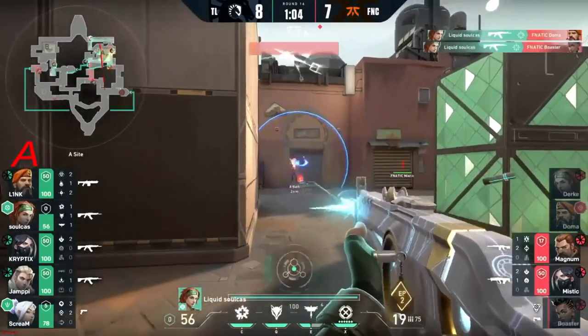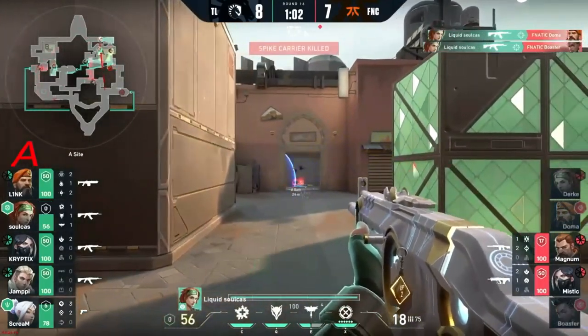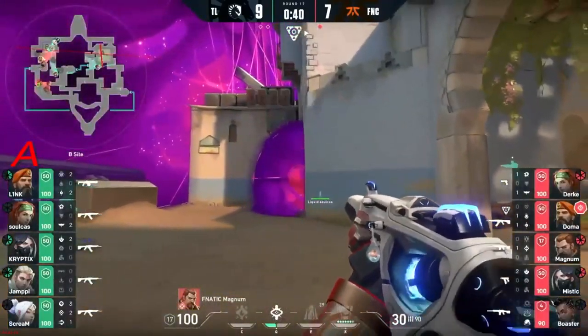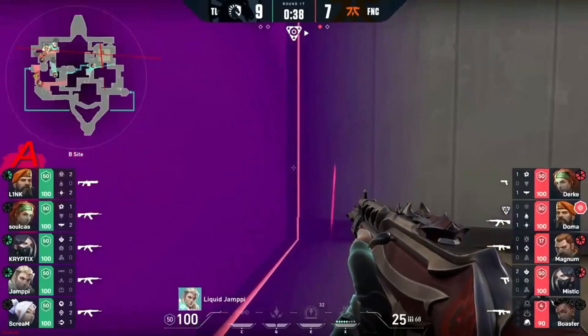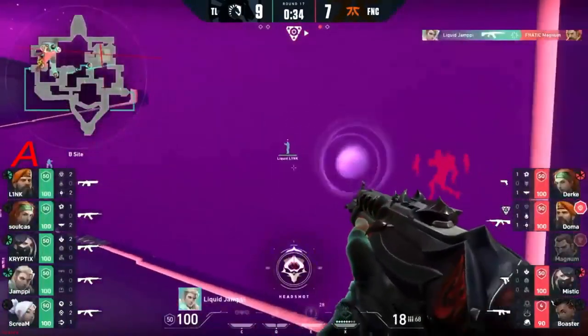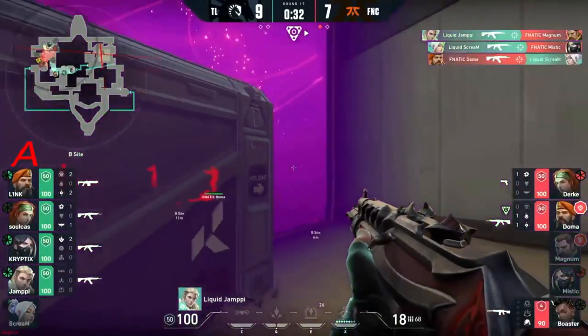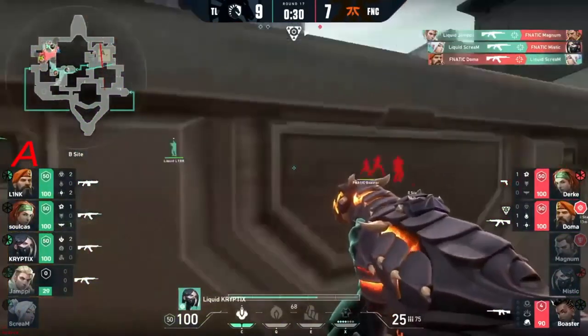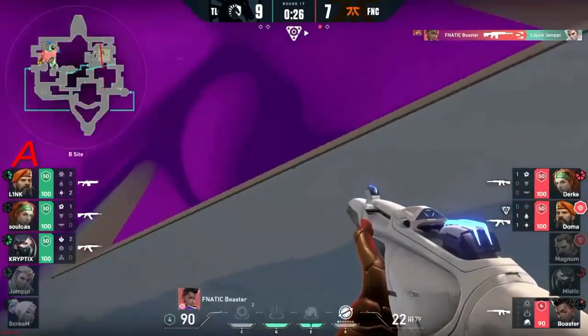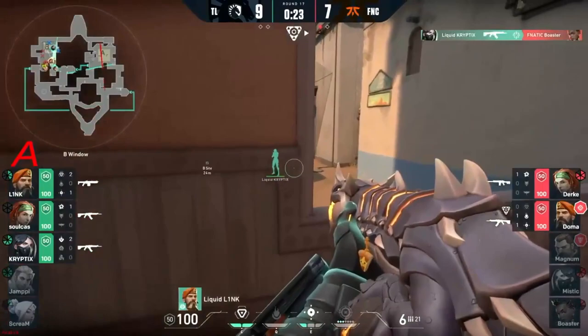Spike down on A still — it's going down long. The flash comes through, the divide's already in the site. There's for the taking unless Yampe gets a little fruity. Body blocks — Magnum swinging through there. Kills go in Liquid's favor initially, but don't forget Boaster will respond.